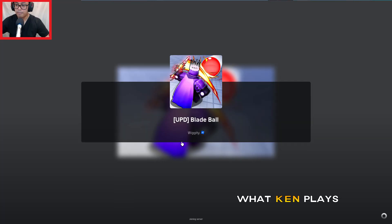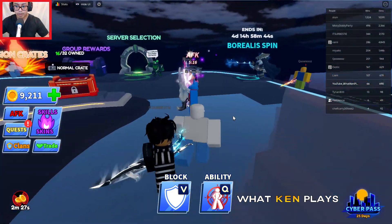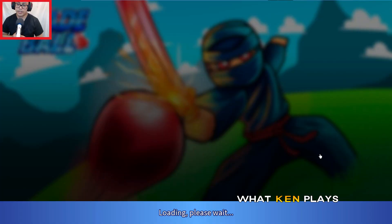If you haven't already, go ahead and open up the game. We're gonna go straight into the server here, and go over here to the left. We're gonna go to the server selection, go to dungeons — it's gonna take us to the dungeon area, which is where we're gonna be farming.